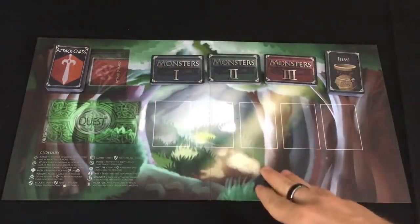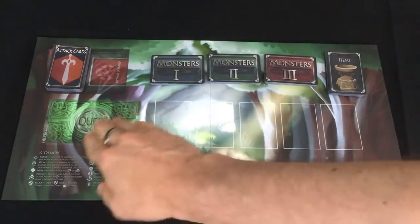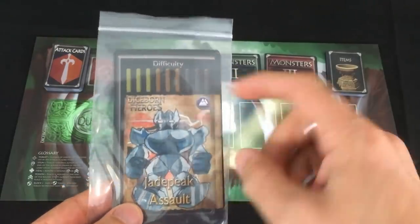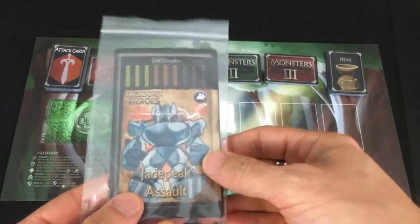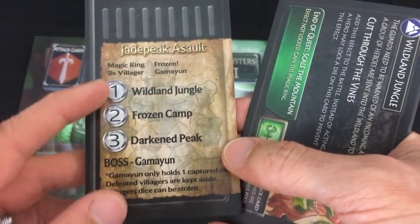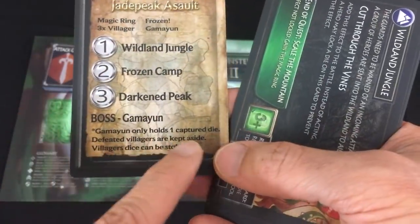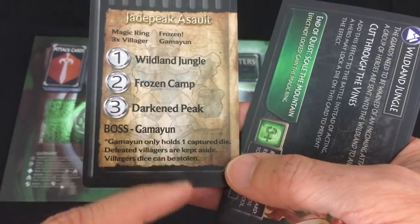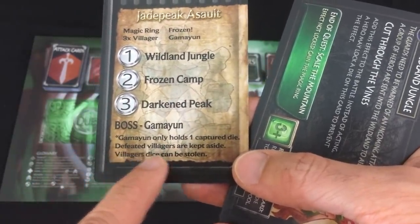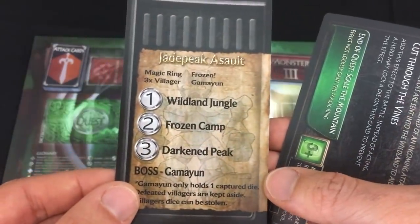I then shuffle all the cards and place them on the board. I've got monsters of levels one through three, items, attack cards, and the quest stuff is about to come out. They have a bunch of individually bagged quest packs and I'm going to do one of medium difficulty: Jade Peak Assault. It's got a little guide card that tells me what order I should play these cards in, and a special rule that the boss can only hold one capture die. Defeated villagers are kept aside and villagers' dice can be stolen, so we'll have some allies we're trying to protect.